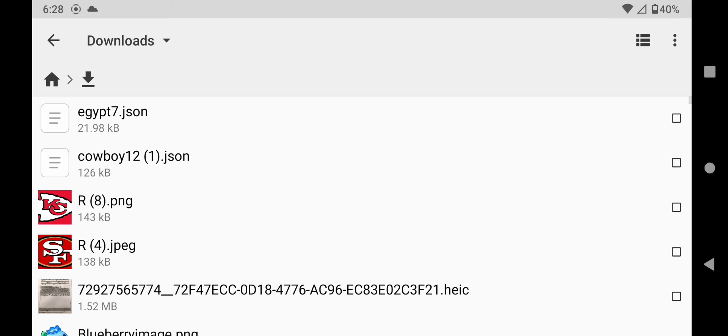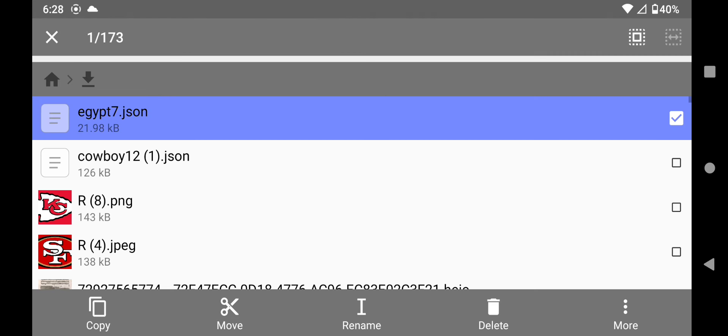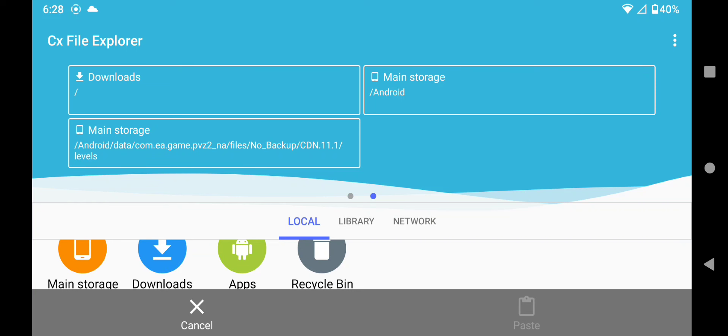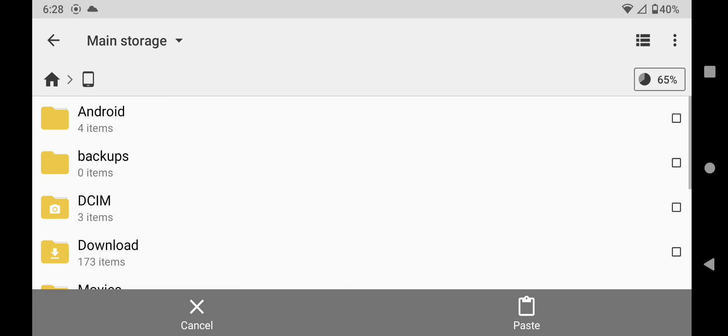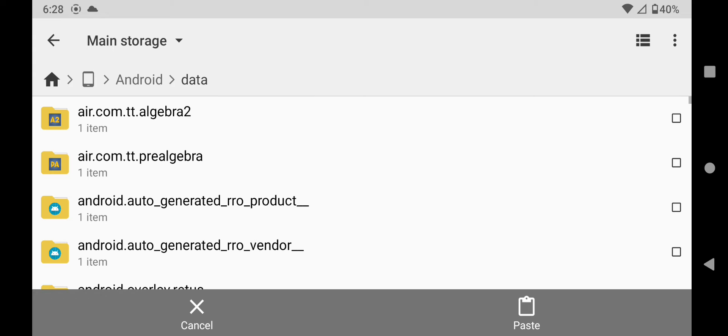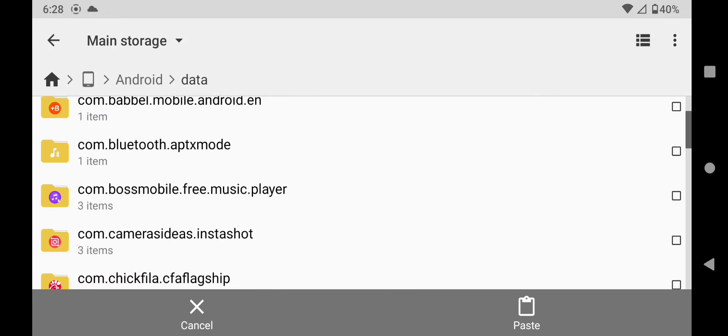After that, go to your downloads and find a file called eChip 7. You're going to copy it, go all the way back home, go to your main storage, then go to Android, go to Data, and scroll down until you find your PVZ2 file.